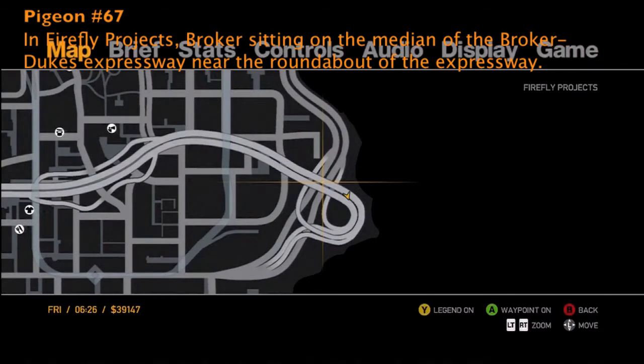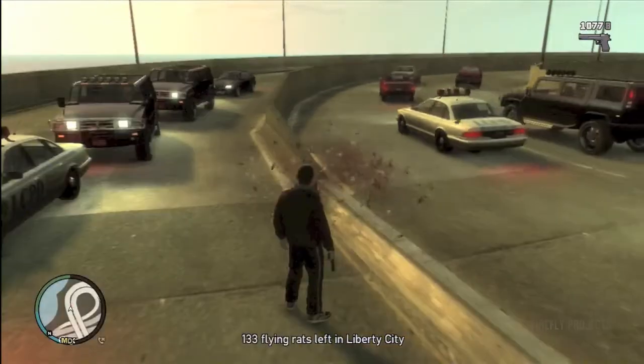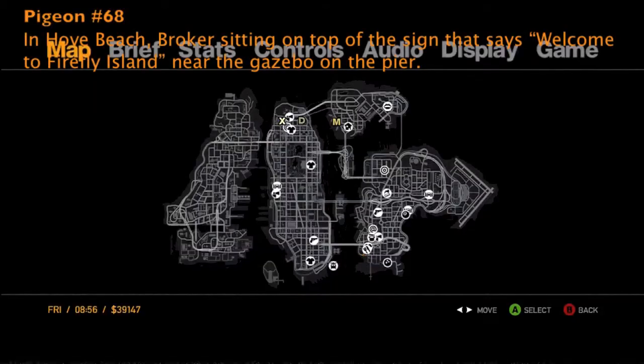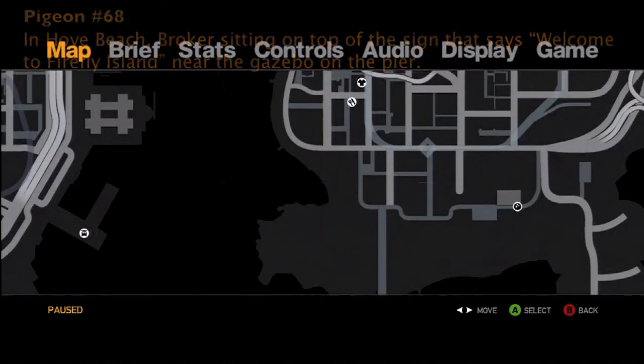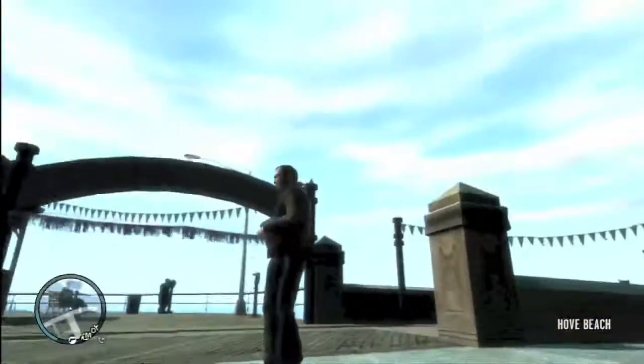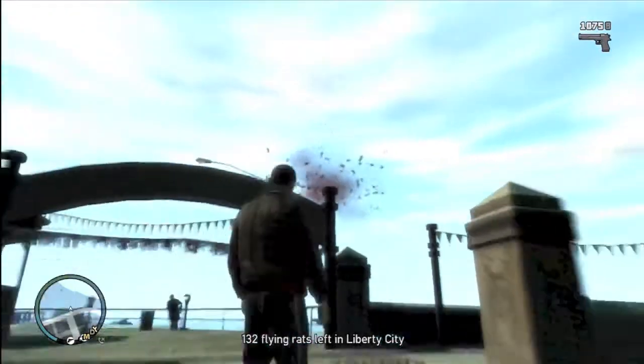Pigeon number 67 is in Firefly Projects, in the median of the Broker-Dukes Expressway. Why can't they all be that easy? Number 68 is in Hove Beach. It's on top of a sign that says 'Welcome to Firefly Island,' right on the street. Another easy one there.